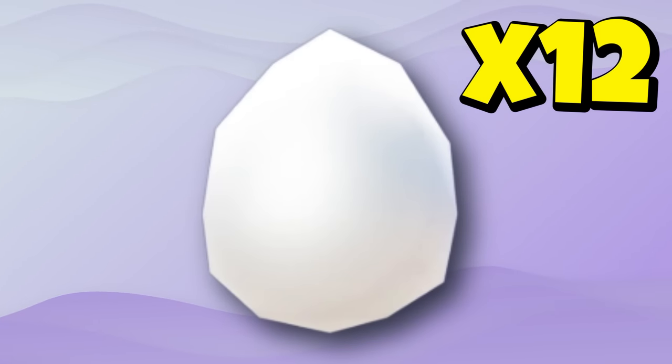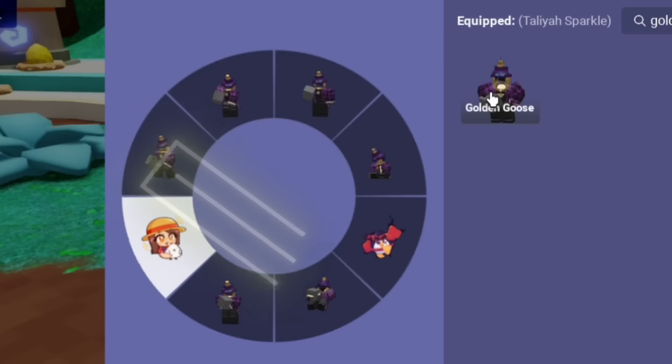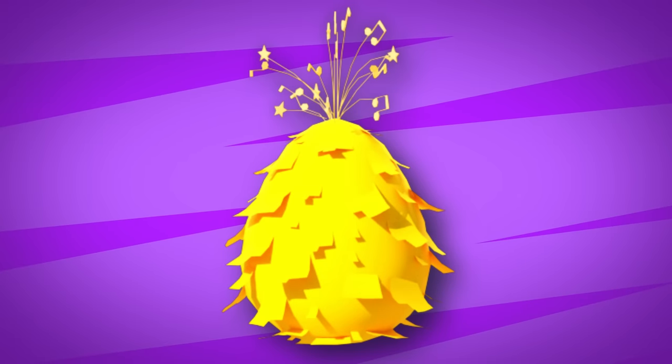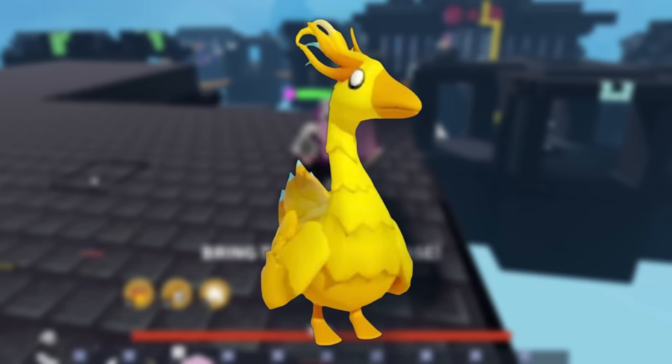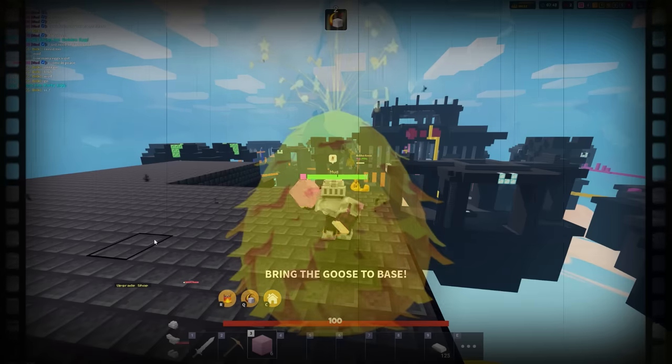By now you should have 12 eggs unlocked, which means you have the Golden Goose emote. Make sure to equip the emote. For the Party Egg, when having the Golden Goose, use the Golden Goose Dance emote and you receive the Party Egg.